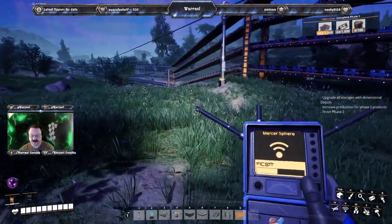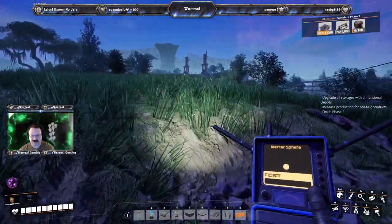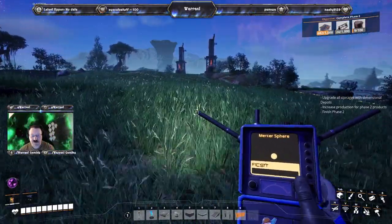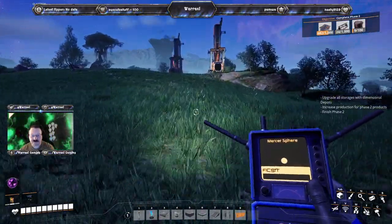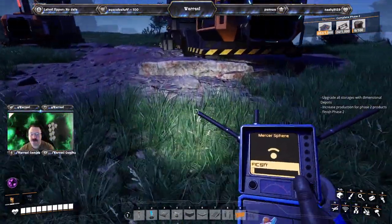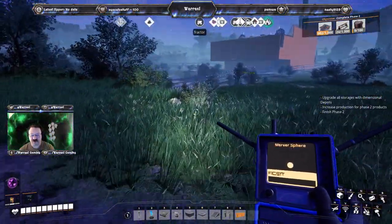We got some stuff — I'm not sure what those are. What are these? Is it stone? Yeah, this is concrete. There's two iron ore — hmm.